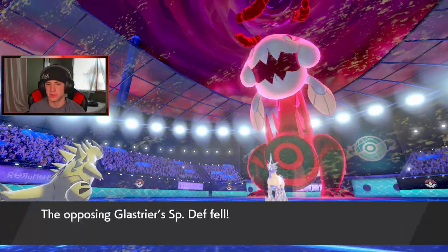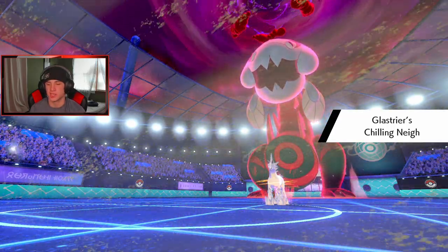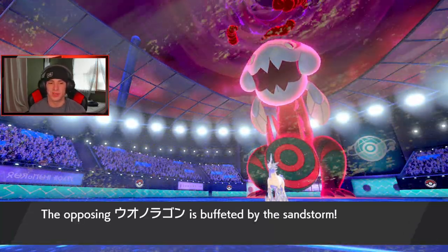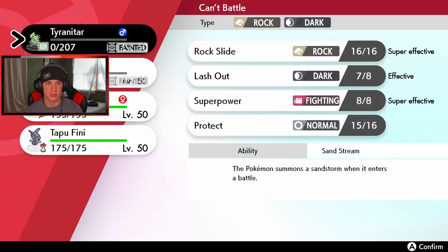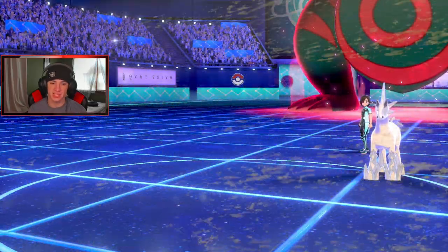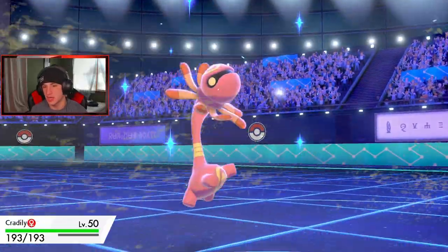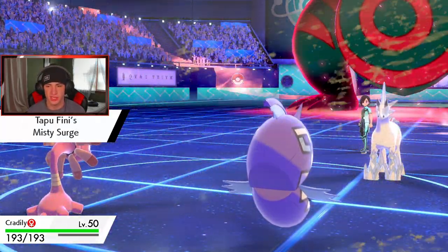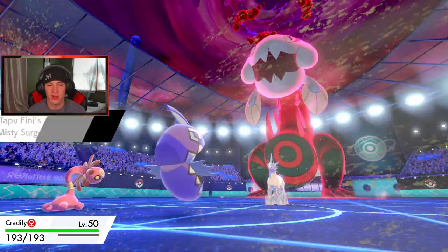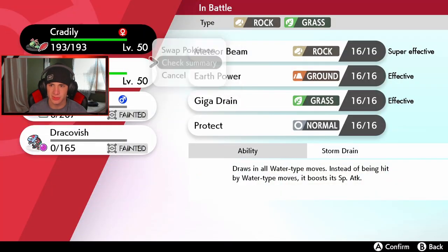Fini is definitely going to be our Dynamax Pokemon. That covers the Dracofish slot which I really like. Cradily should be able to outspeed Glaceon. We go for Meteor Beam, take it out, and get the plus one. Then Max Starfall should be able to get out the Dracofish no problem. He actually didn't go for the water move, so there was no need to switch to Storm Drain — that worked out a little better for us. Clay Lili comes out next and I wonder what he's going after. We've got the Misty Surge going. I'm definitely dropping a big Meteor Beam.